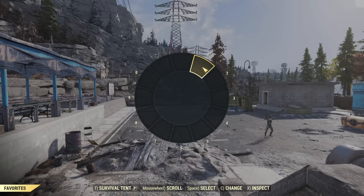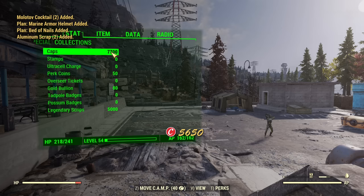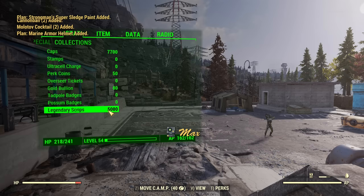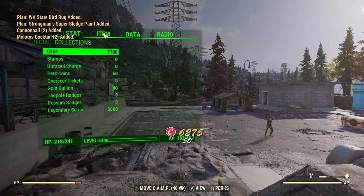And finally all of them are opened. First, caps: 7700. That's a decent amount of caps, but actually there is more scrip. If not for the cap limit I would have much more scrip than caps, and of course we want scrip way more than caps.